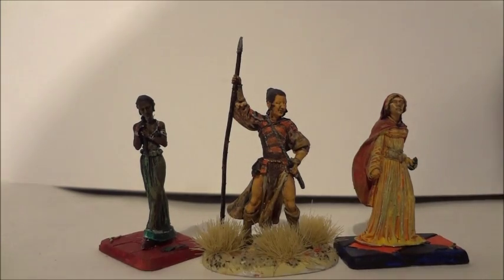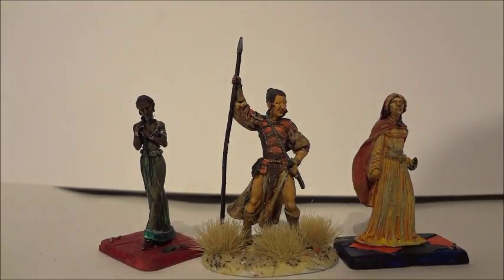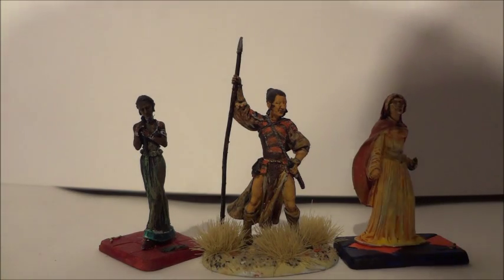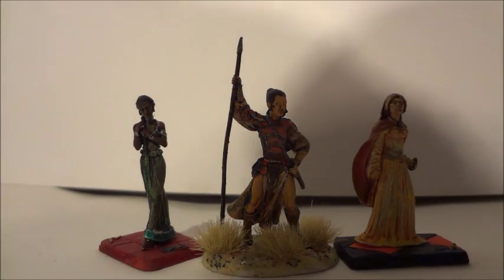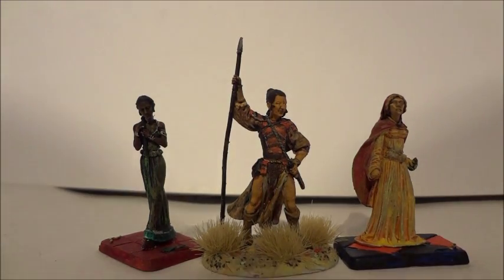Obara is clearly a fighter. Nymeria is quite provocatively dressed, reflecting that same sort of element in Oberyn. And Tyene, if that even is her, is quite chastely dressed, but she's also got a hood — there's a level of sort of anonymity and mystery about them. These are really nice models. I like each of them. They're very diverse, but they've got a similar styling.